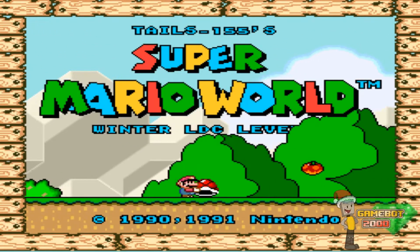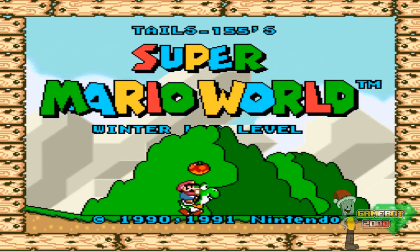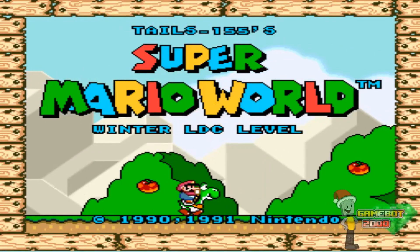Hey, what's up guys? KidBotTheDoson here. Welcome to another episode of Mod Showcase. Today I'm going to be looking at another Christmas ROM hack called 'A Gift for Luigi,' also known as 'Winter Wonderland,' made by Tales 155.